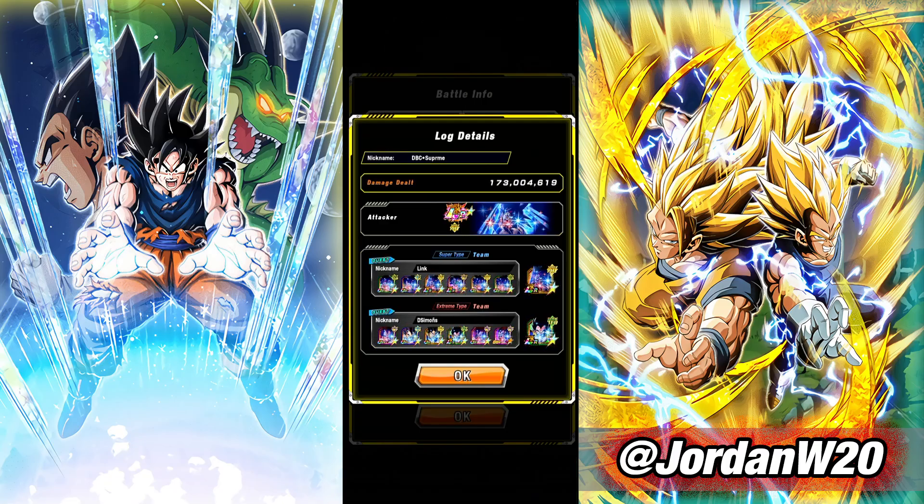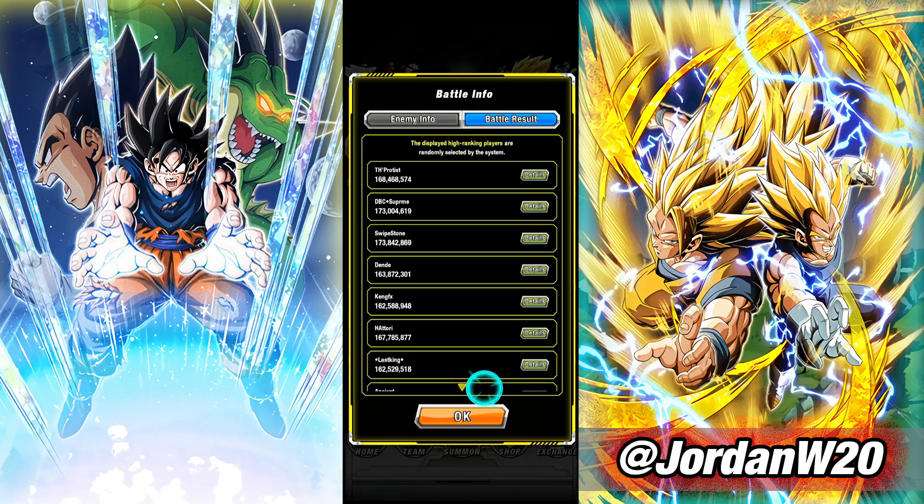We're starting to see these 173s pop up. If you're not sure what to bring, this guy has a whale setup with two LR Bardocks - that's technically the best scenario. Technically the best is to have both of them EZA'd as well. Personally I only have one of them EZA'd but I'm using a very similar setup. Down here you want the three Grade 8 Vegetas - this Grade 8 Vegeta, this Grade 8 Vegeta, and this Grade 8 Vegeta's SSR, and then the three King Vegetas.